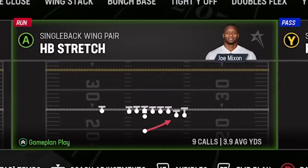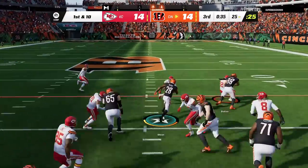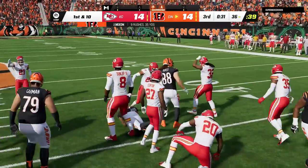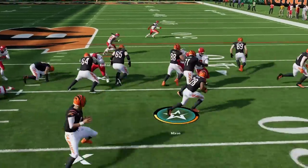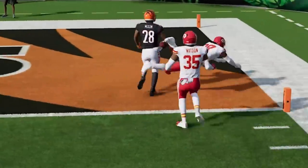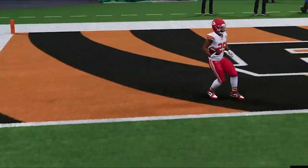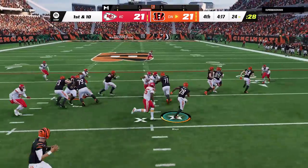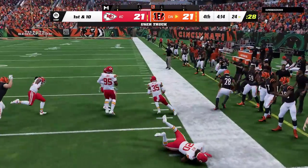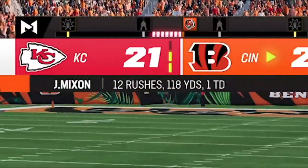Back on offense, we go with the halfback stretch one more time — game is tied. I'm quick snapping before he gets all his adjustments in to give myself whatever little advantage I can get, and we're still busting off big runs. Every single time I've called this run play I've had success, with maybe one exception. He does so many adjustments he actually gets a guy offside, and it doesn't matter because we're going to the house — we go up by seven.